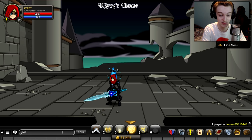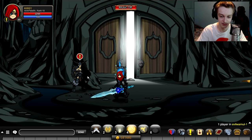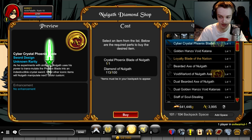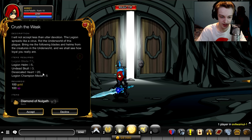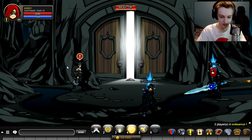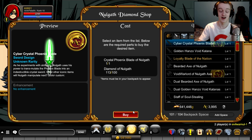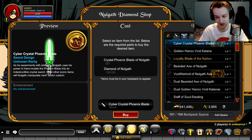This is my first time trying this, I don't know if it's going to work or not. So to get the Cyber Phoenix Blade you farm diamonds after you have the Crystal Phoenix Blade. I was doing the quest here for the diamonds — it's really easy, you just farm the mobs in this room right here. That's how I got all the diamonds. Alright, 100 diamonds — that's a lot of time farming. Let's buy the Crystal Phoenix Blade.